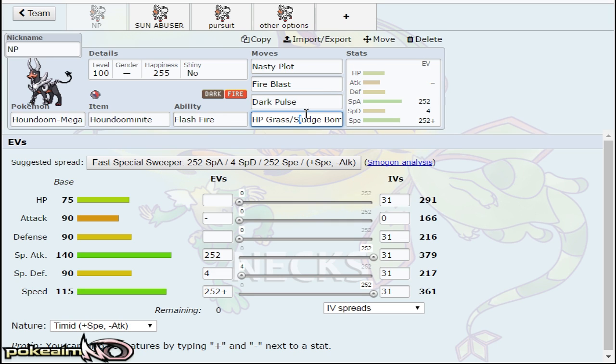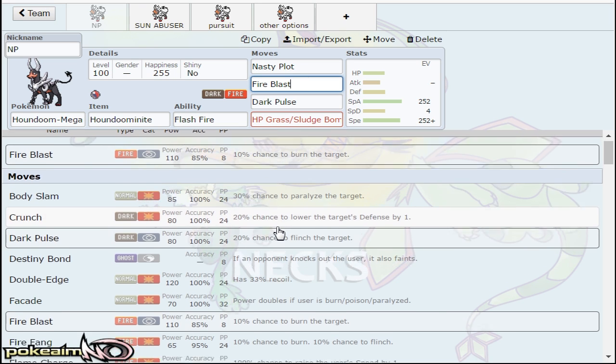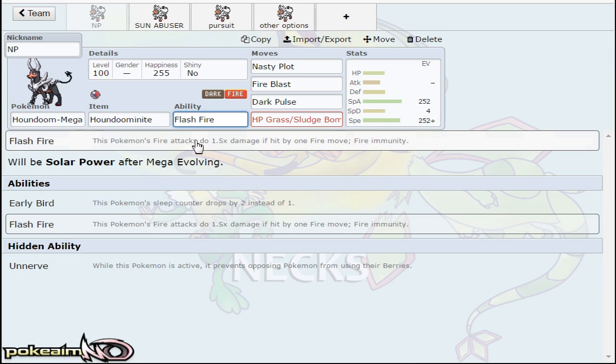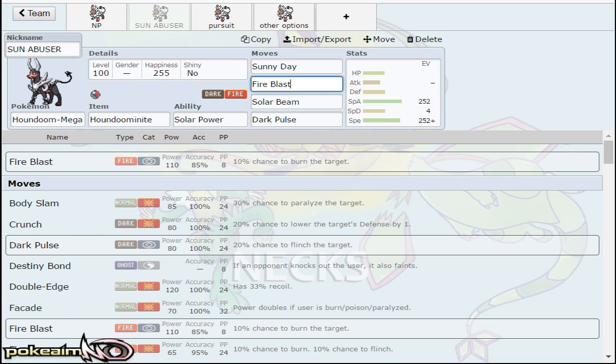I don't think any of this is really up to change besides maybe making Fire Blast Flamethrower if you don't want to miss, but the raw power of Fire Blast from this mon is crazy. Also, this mon does have Solar Power when Mega Evolving, which is why the next set we have is a Sun Abuser. This set is a lot better this generation just because you can get your auto speed boost — you actually force out Pokemon like Latias who can't just spam Psyshock, and you also force out Gengar.